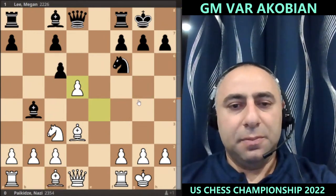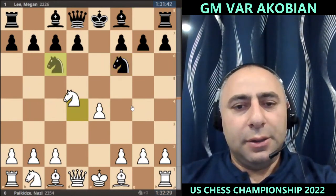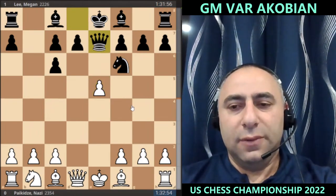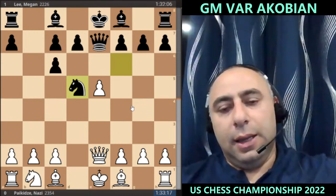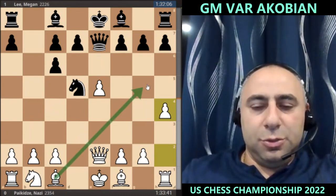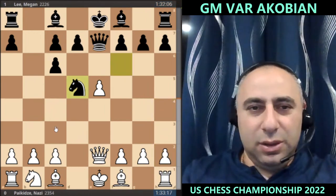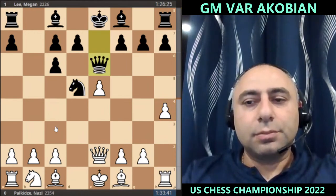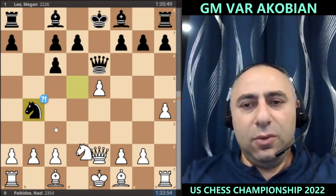Let's back it up. White goes for the most topical line: knight c6, queen d7, queen d2, knight d5, and now the move h4. The point of h4 is that sometimes you can play bishop g5, and it also gives the option to bring the rook into the game via rook h3. It's a fashionable move — it allows the rook h3 idea and also gives the bishop g5 option. Then queen d6, knight d2, and knight b4 — but knight b4 is not the best move here.